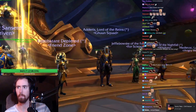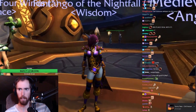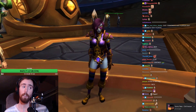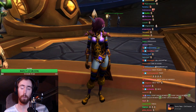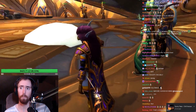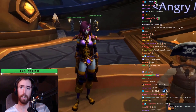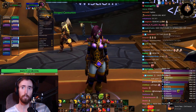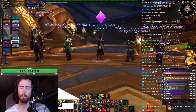Second place is gonna go to Fun Tango of the Nightfall from the guild Wisdom. I actually think this is a nice looking set — everything about it looks good, I like it. The colors are pretty much solid across the entire set. I really like the weapon and the cloak. We're gonna give second place to Fun Tango — it's a nice looking set, the second best set in the raid.